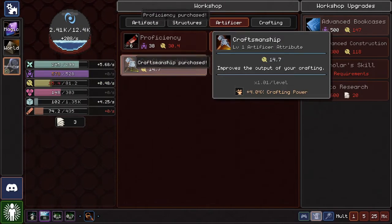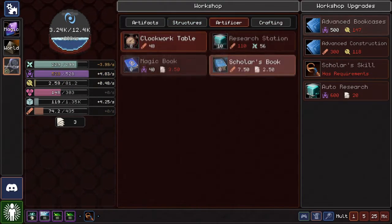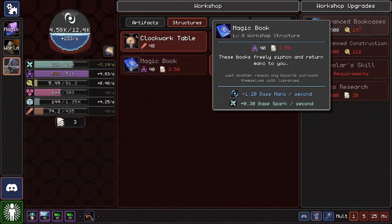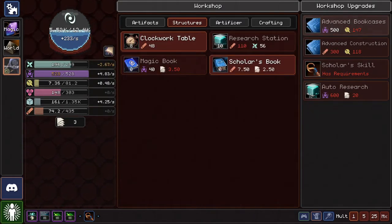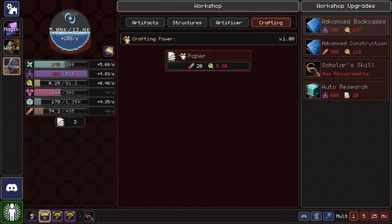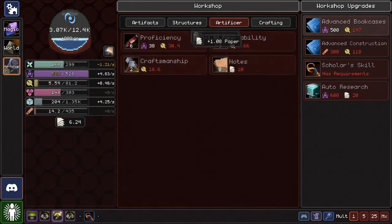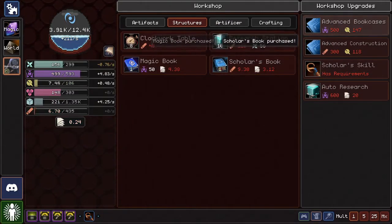Let's grab a level in Craftsmanship for fun. Ooh — structure. Scholar's Book: skill capacity, knowledge capacity. What is it for? Base mana per second! Please, I need it! I need paper — give me paper! Magic Book, Scholar's Book — I can afford both! Wizardry!